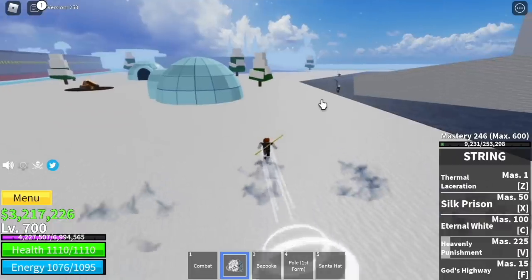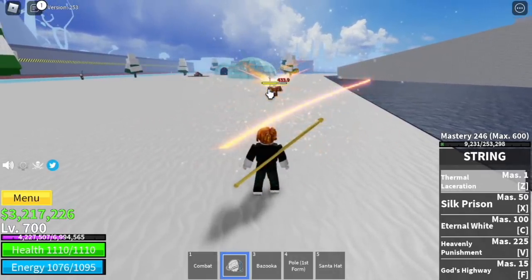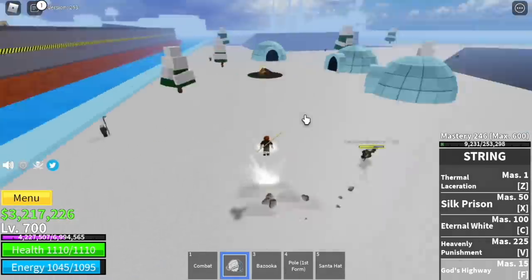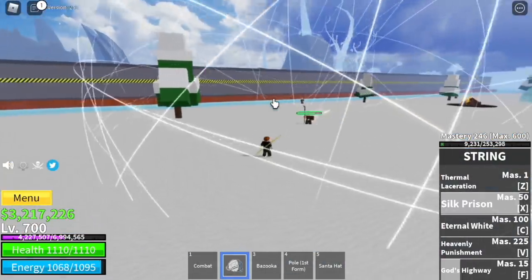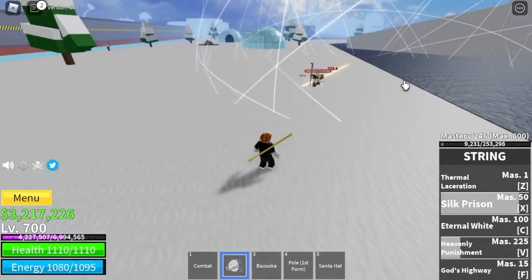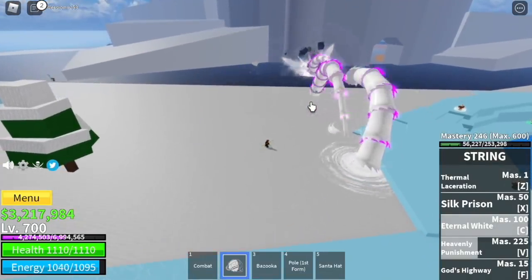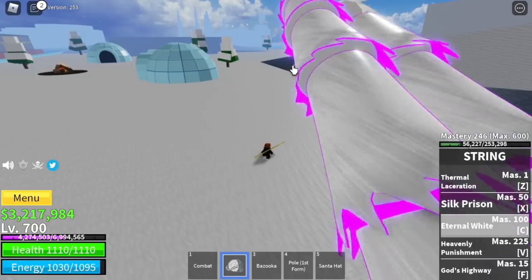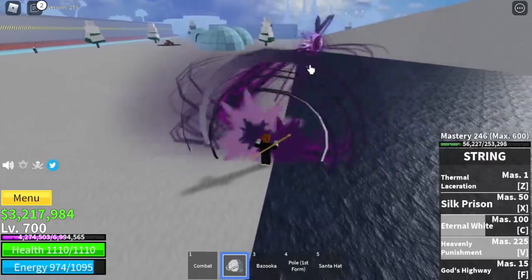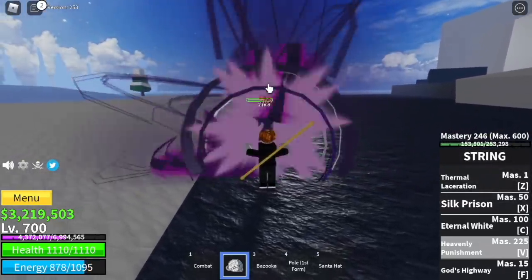Now let's check out the awakened skills. For the first skill, we got the Thermal Laceration — it really looks cool. Next, the F skill: the God's Highway. Note: it does no damage to enemies, it's a mobility skill. For the third skill, we got the Silk Prison. For the C skill, the Eternal White — one of the coolest skills, check that out. And for the last skill, the Heavenly Punishment — I want to show you the damage: more than half HP of a level 1,000 mob. It really looks cool.